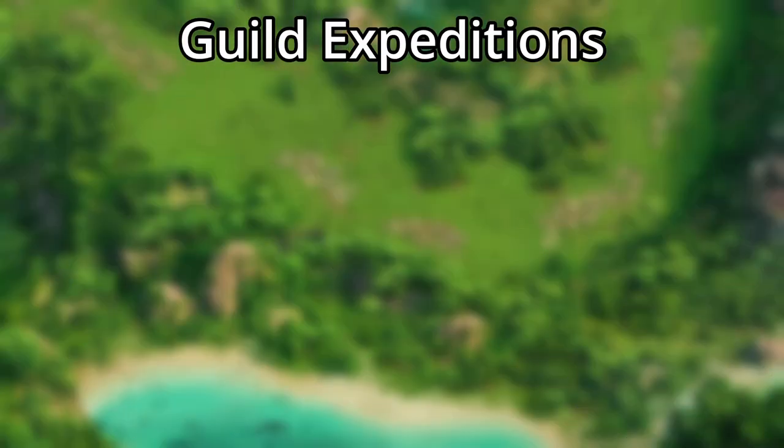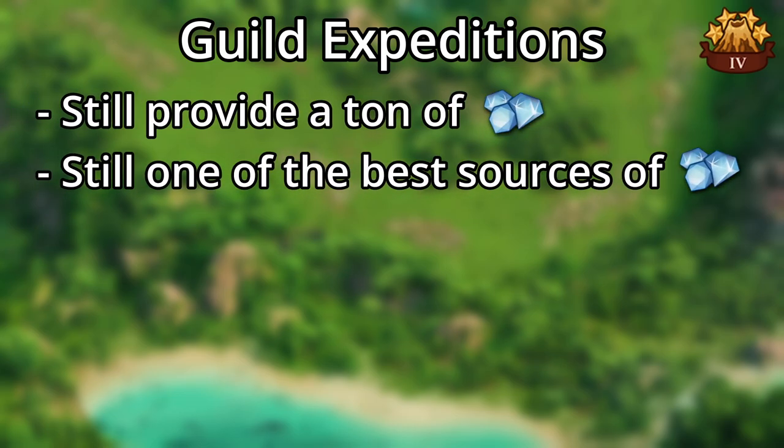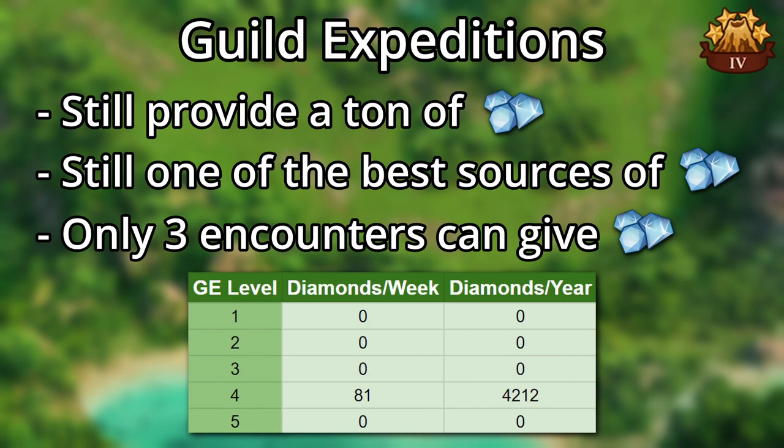Even after their nerf, guild expeditions provide a ton of diamonds and remain one of the best and most consistent sources. There are only three encounters that produce diamonds, and they can be found in level 4. Completing these every week will net you about 4,200 diamonds per year, which is already a pretty good start.